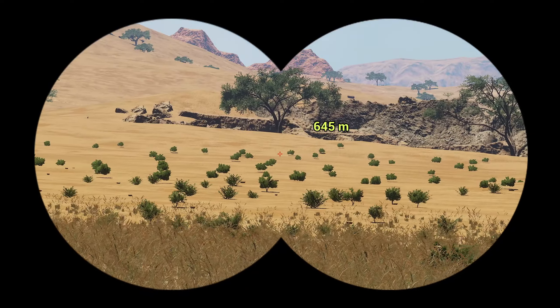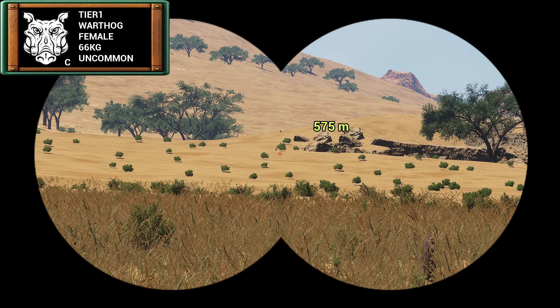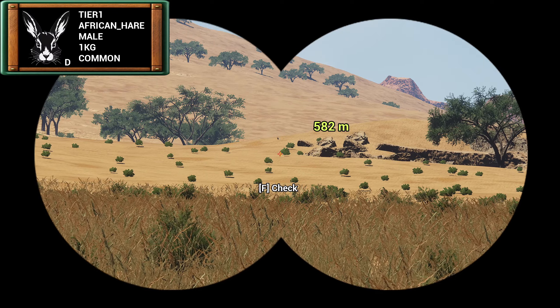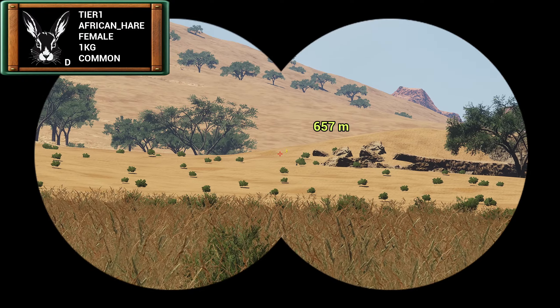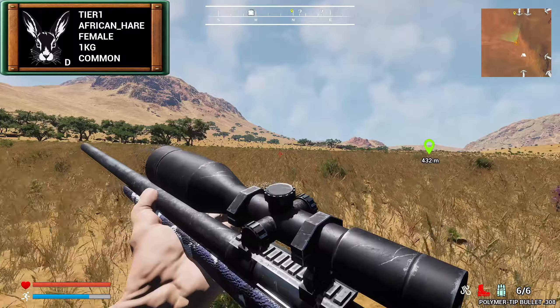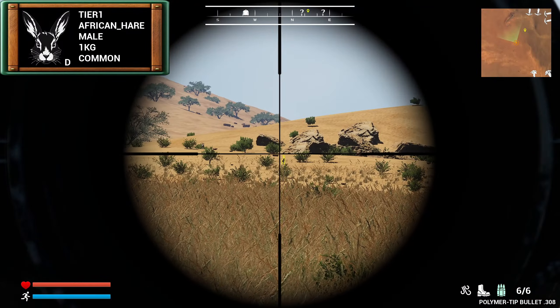There's another warthog but I'm not going for that because I've spotted our first rabbits. There we go - the African hare. That is a tier one common. They're not huge but I haven't shot them yet so I kind of want to get a close-up. Oh no, I may have to shoot it if it tries to attack.